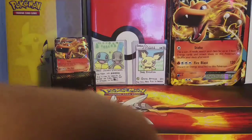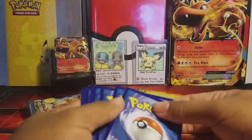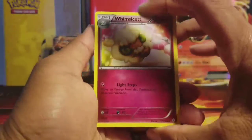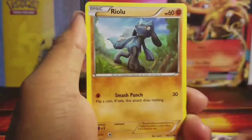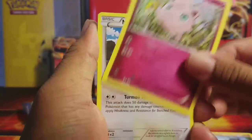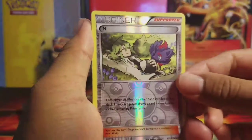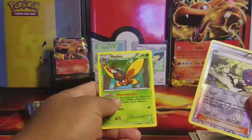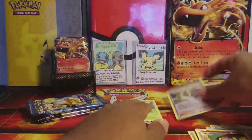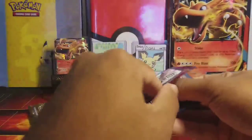First pack is a Fates Collide pack. We got Whimsicott, Fairy Garden, Wheezing, Riolu, Jigglypuff, Meowth, Snubble, a reverse N, and a Mothim. Cool looking card. On to Evolutions — our first pack of Evolutions for this box.